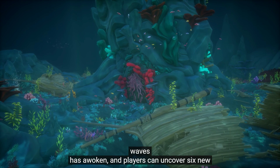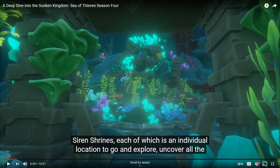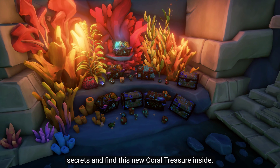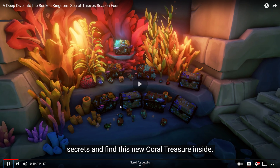With the introduction of the Sunken Kingdom in Season 4, this world deep below the waves has awoken and players can uncover six new siren shrines, each of which is an individual location to go and explore, uncover all the secrets, and find new coral treasure inside.